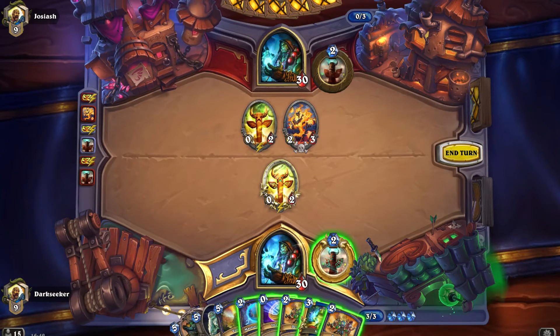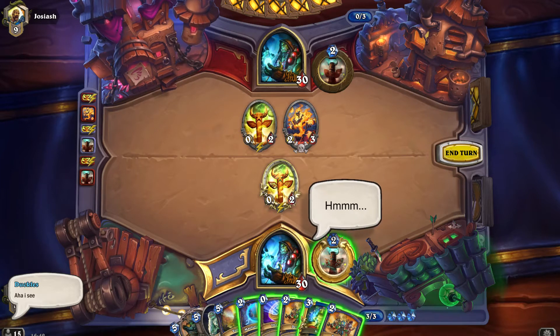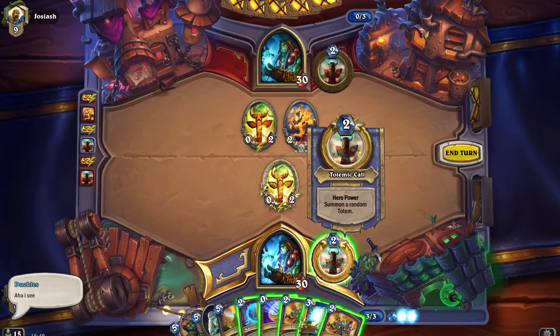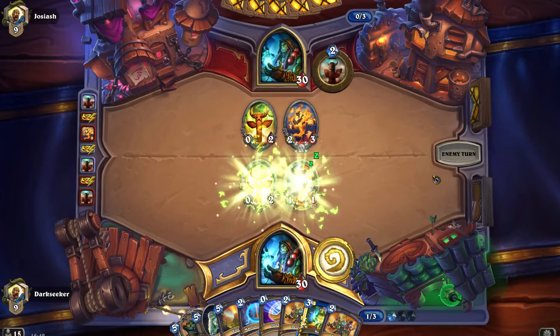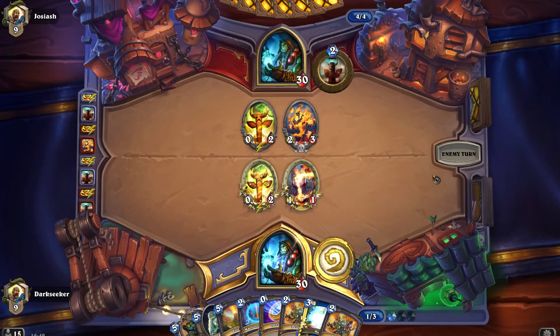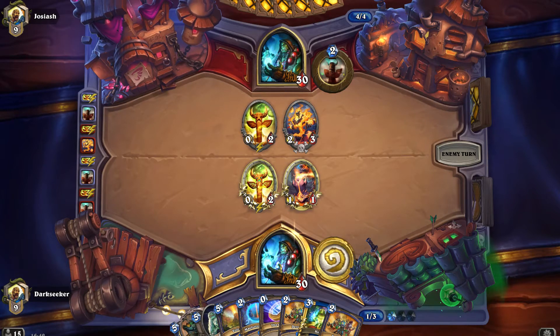I don't see a significant play here — unless we want to hex the 2/3. We could just hero power. Next turn it'll be Coin Belcher or Coin White Eyes. The question is which minion do you want to commit a hex to? Because there's a very good chance — he's an elemental Shaman — there's a very good chance he has a hex in hand. They always do against your first big threat.